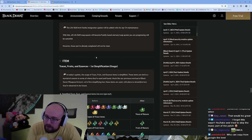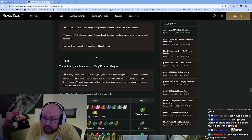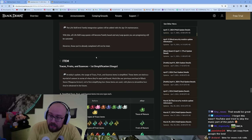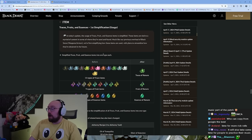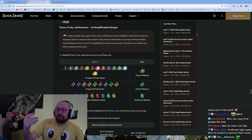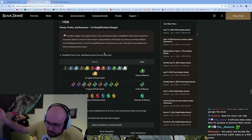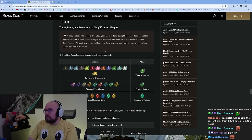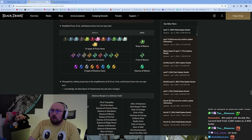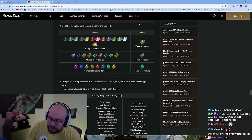The life skill level family integration update will be the April 24th maintenance — that is next week. All life skill leap quests will become family-based and the leap quests you are currently progressing will be canceled. However, those who have already completed them will not be reset. Traces, fruits, and essences are now simplified — all of the traces in the game are now combined into single unified items.